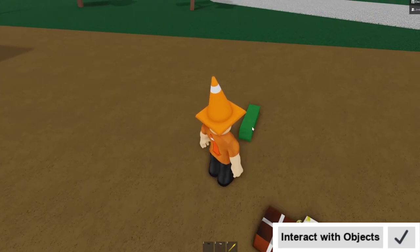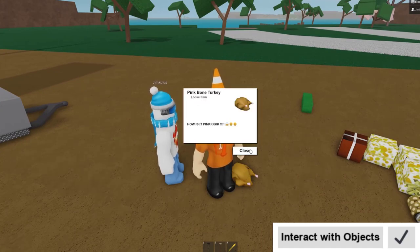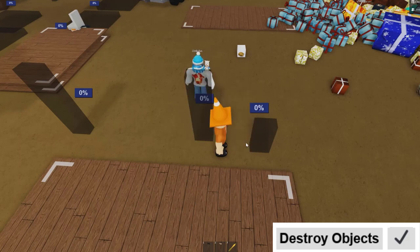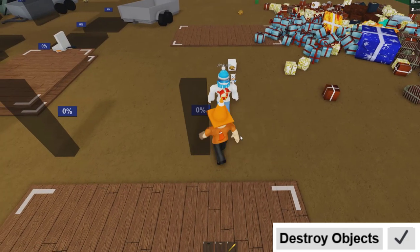Next up we've got interact with objects, which basically allows the player to interact with things like loose items, buttons, etc. Destroy objects finally allows whitelisted players to destroy things such as loose items and blueprints.